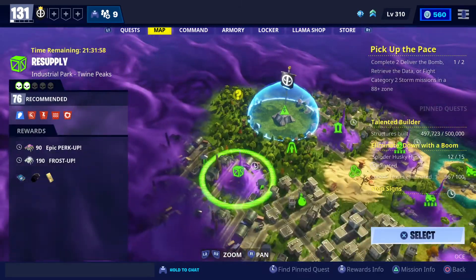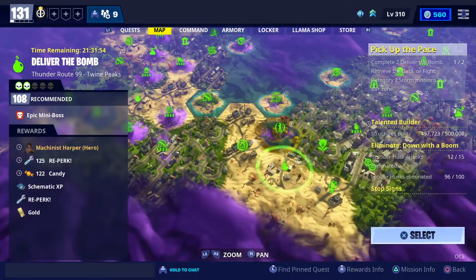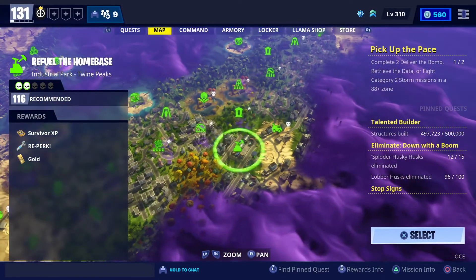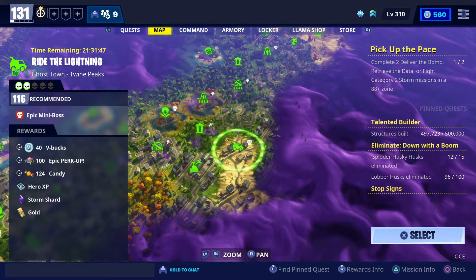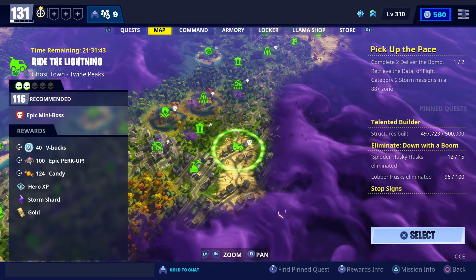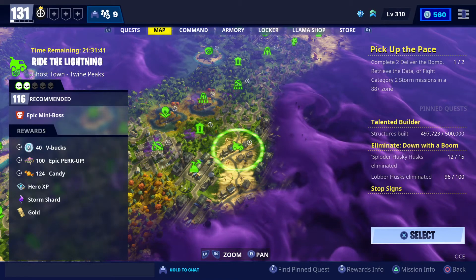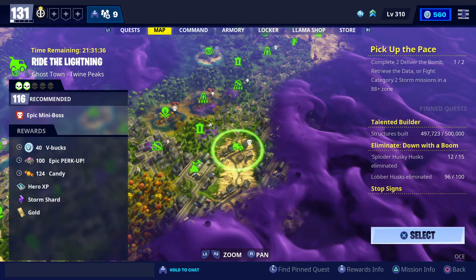And the last one is in Twine Peaks, going a bit further along for this one. It is a level 116 Ride the Lightning in a Ghost Town. So some 40 V-Bucks for this one here. Some Epic perk up, which is always handy, some Candy, Hero XP, Storm Shard and gold.